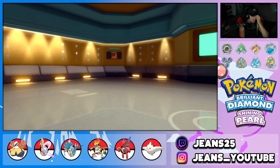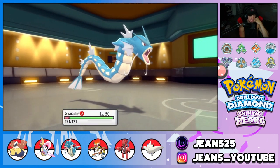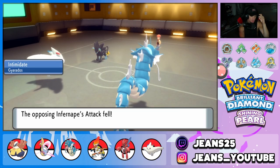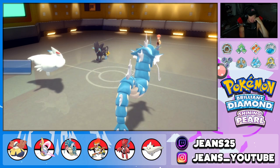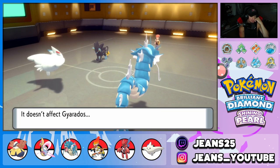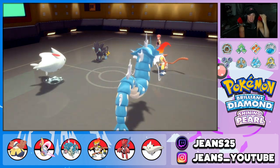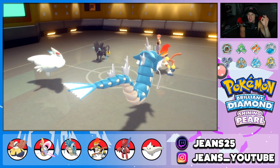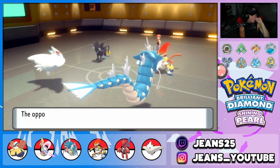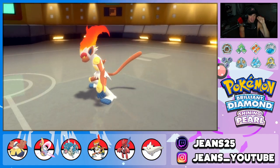We dodge the Dig with Gyarados, waste that turn, and put Infernape into low HP — possibly Focus Sash range or dead. Togekiss Air Slash comes out first, which is enormous. Air Slash dumps on Infernape — we buzz him, we get the crit, we're buzzing! What a smart play by us.